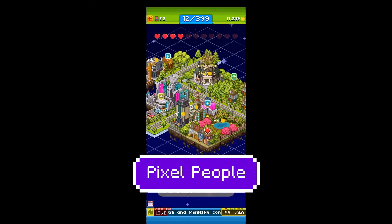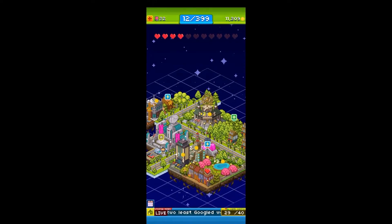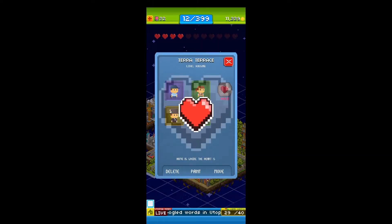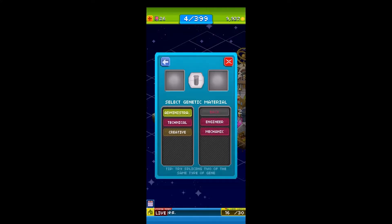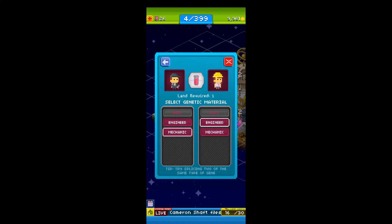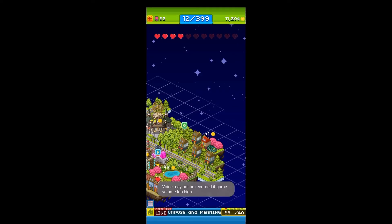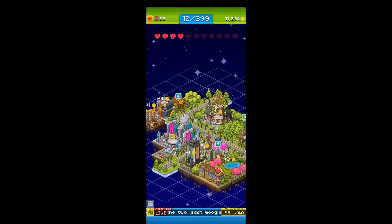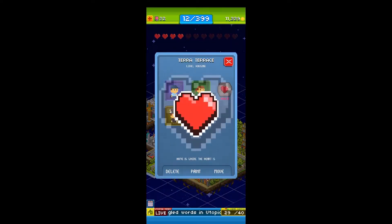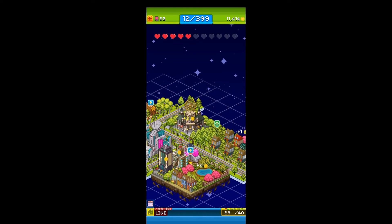The first one is Pixel People. This pixel art game is a casual city management game where you build different kinds of buildings and expand your land for your tenants. The addicting part of this game is the cloning and splicing aspect, where you can unlock and discover 399 kinds of people. Doing this will unlock new buildings to add on to your beautiful city. There is also a romance feature, where pixel people in the same house can fall in love and create heart points. Collecting enough of these heart points will give you bonuses of different items. Download this game and be a part-time mayor and part-time geneticist.